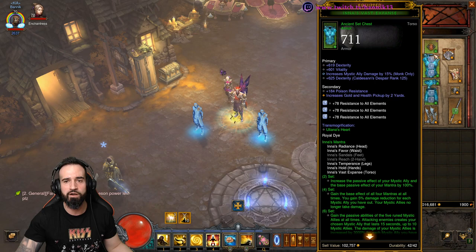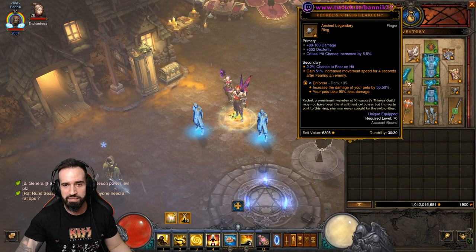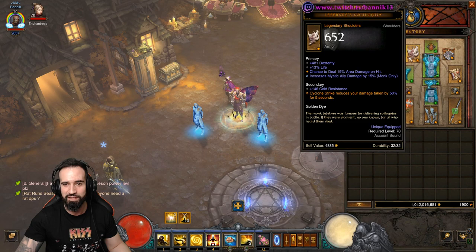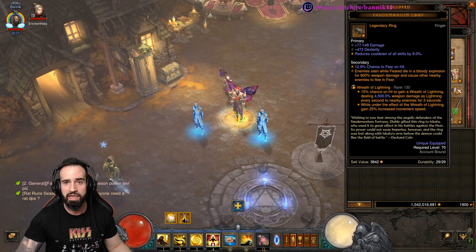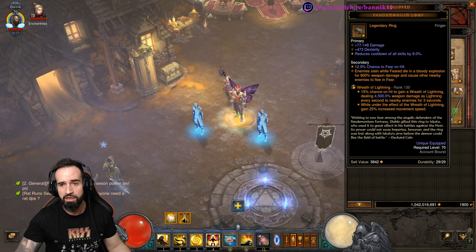I've got five pieces of Inez equipped: the helm, the chest, belt, pants, and gloves. Then I've got Lefebriquet's Selelecoye Shoulders — I love pronouncing that — Squirt Amulet, Wazachian Arm Guards. I'm using Rachel's Ring of Larceny and Pandemonium Loop with the Echoing Fury weapon.